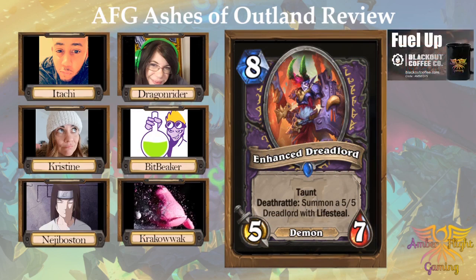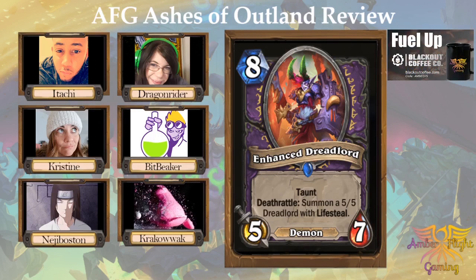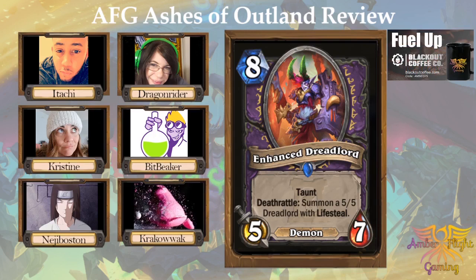Enhanced Dreadlord — an eight-mana five-seven demon with taunt deathrattle. Summon a five-five Dreadlord with lifesteal. Crackback and I each gave this a three. Bitbeaker gave it a three. Itachi gave it a one. It feels slow. Feels like it doesn't accomplish much. It's like a medium-sized taunt for eight mana.